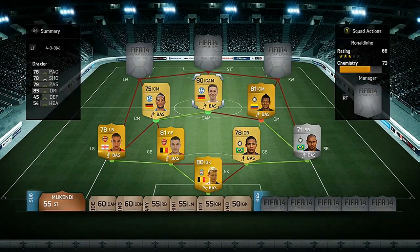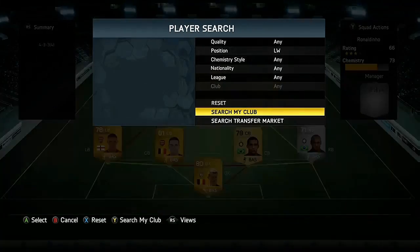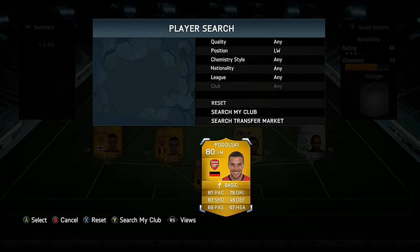For our attacking midfielder we have the main man, Draxler. He was very impressive for such a cheap price — four goals and one assist — and he has some very good traits: five-star weak foot and four-star skill moves. He really is an incredible attacking midfielder in this game.